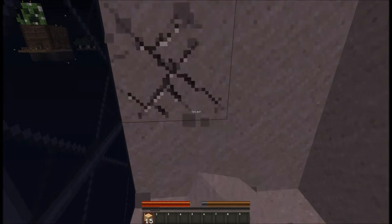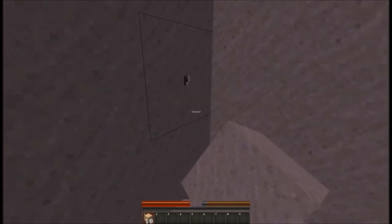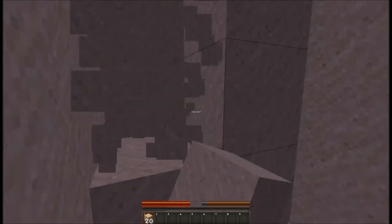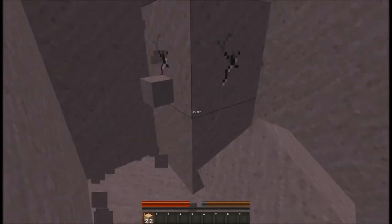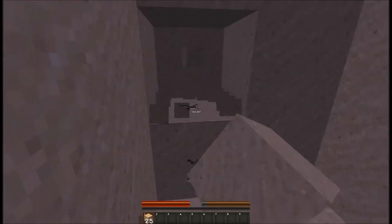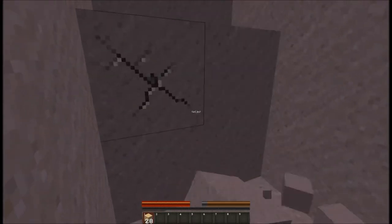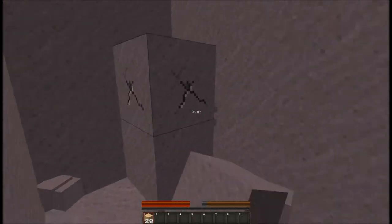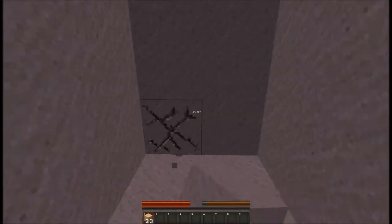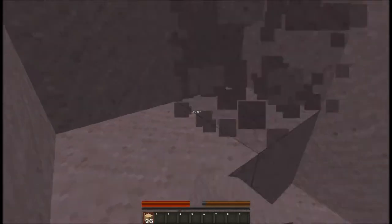There's a water source behind this thing. Should I dig out all the sand or just most of it? Just dig out most of it for now. I'm gonna dig my way to that chest — it's in the middle by the way. I think we should make our home in here, it's perfectly secluded, surrounded by glass, and most of the work is already done for us. Don't break the glass.